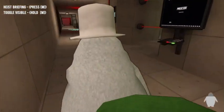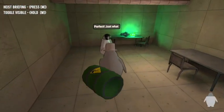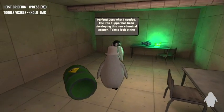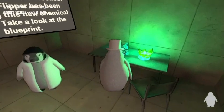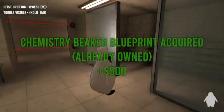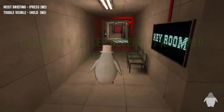This is the control room — perfect. The Iron Flipper has been developing this new chemical weapon. Take a look at the blueprint. Chemistry baker blueprint acquired: five hundred dollars! That's nice.